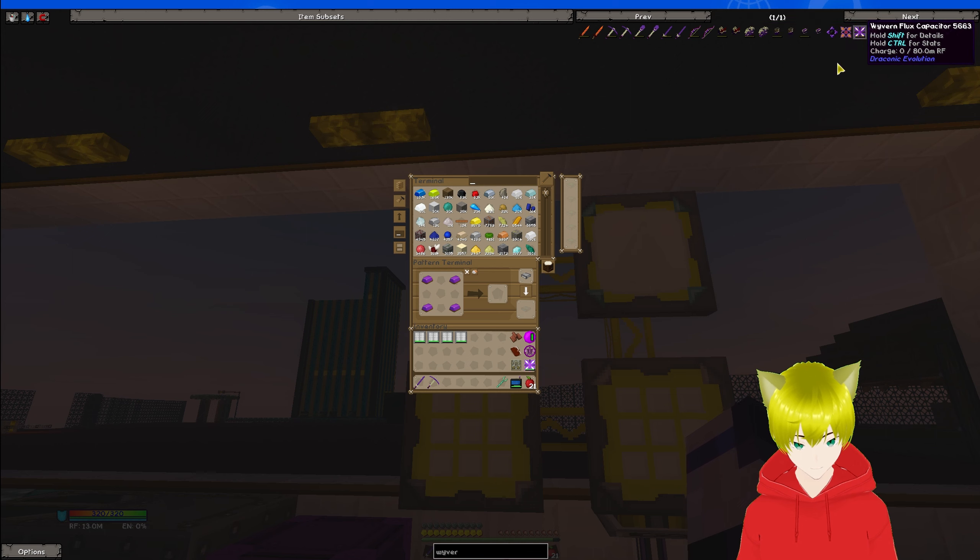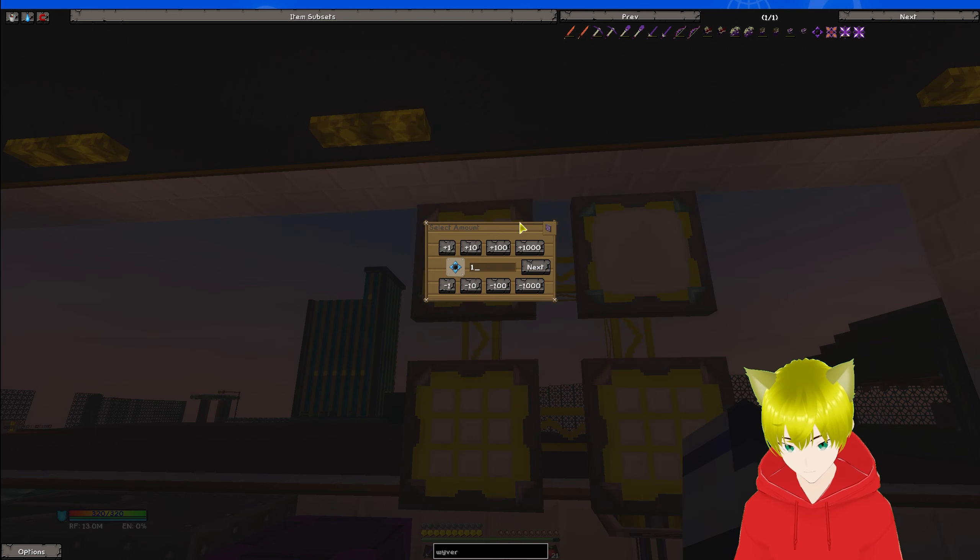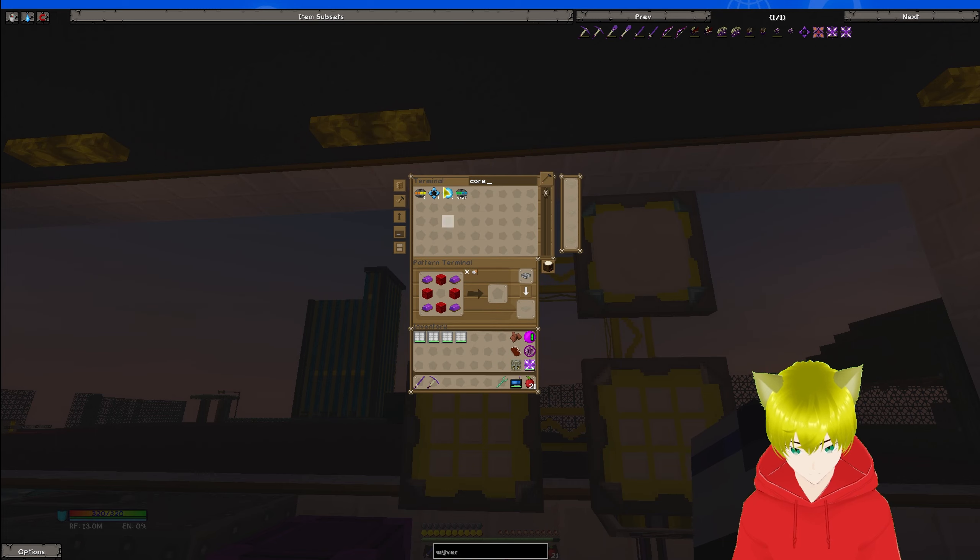I have what I need to make a pattern. I can craft that core. Then with that core, we create a recipe for it and then I need to create more patterns.